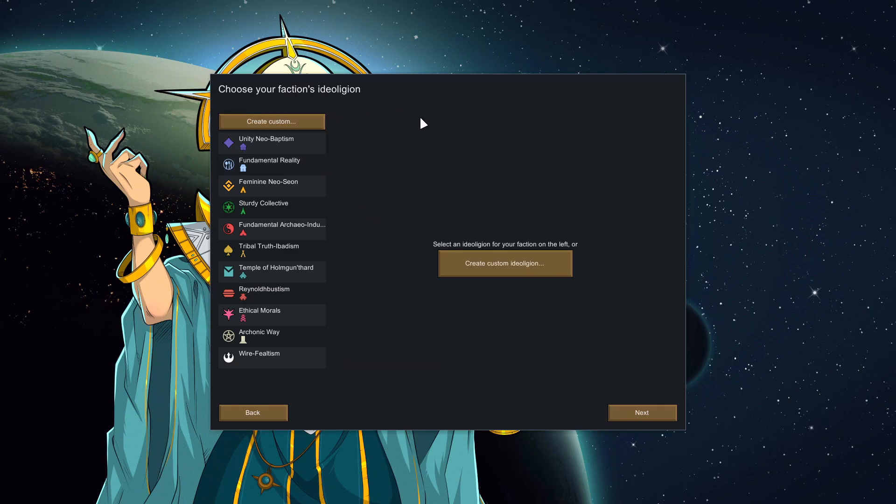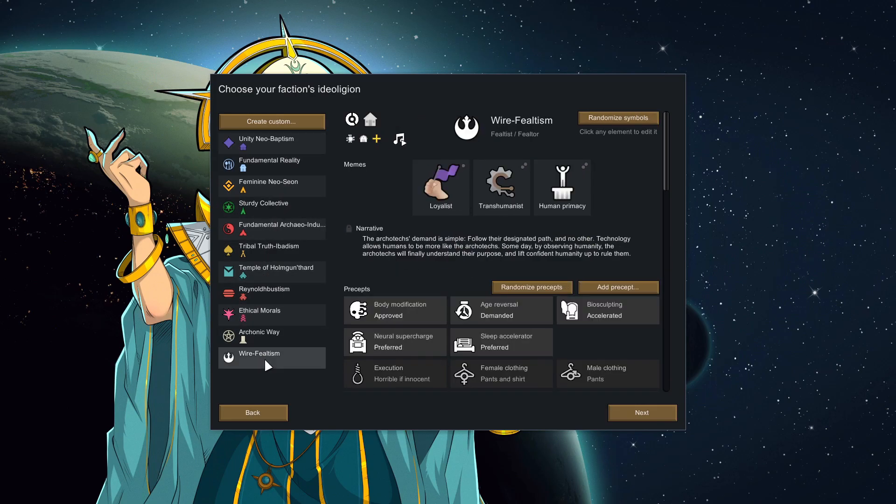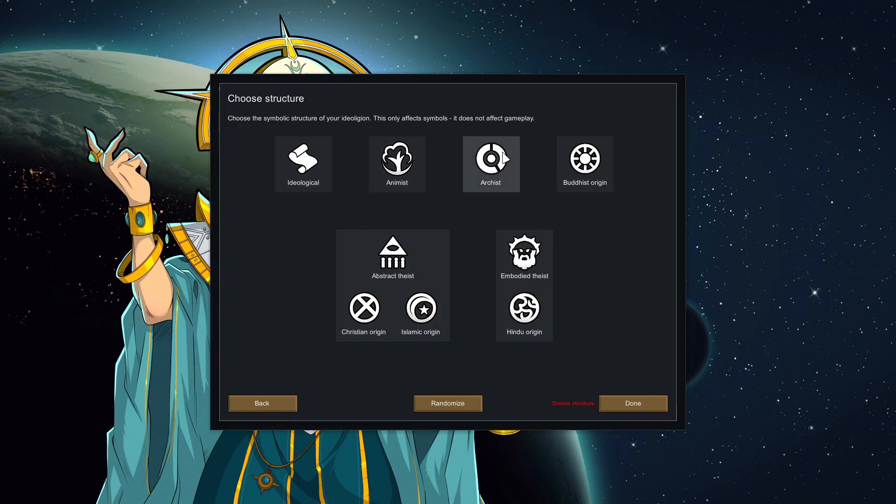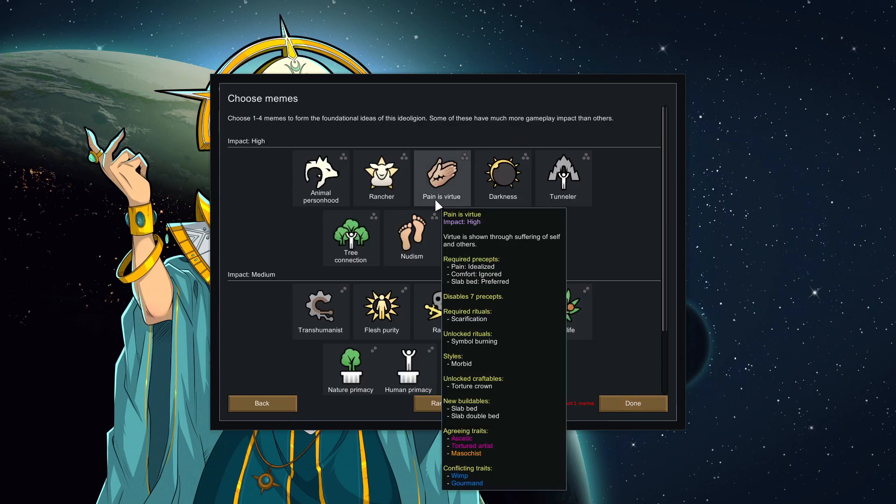Now onto the main part of Ideology — where you create your ideoligion. These are all pre-generated random ones that you can pick; they're pre-generated per playthrough. But we're going to create our own custom one. We'll go with Archist. You could also go Animist where spirits are everything, Ideological with no gods, or ones based around real-world religions — Buddhist, Christian, Islamic, Hindu — plus Embodied Theist or Abstract Theist.